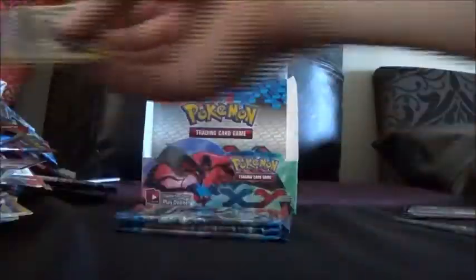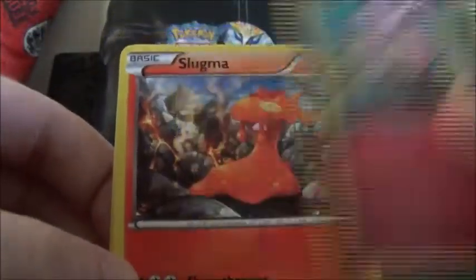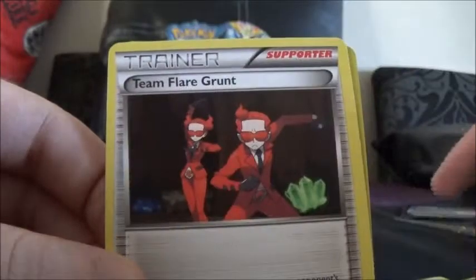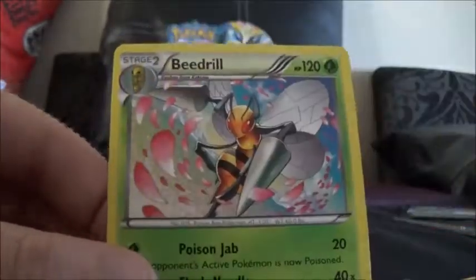Let me know if you end up having the same luck as me when you open those packs. Hopefully we'll be pulling either EXs or holos from the TCG Online — that's the trading card game online, if anyone doesn't know. Okay, so here we've got Jigglypuff, Slugma, Honedge, Brokémon, Bunnelby, Dodrio, Whirlipede, Team Flare Grunt, a Taillow Reverse, and a Beedrill.